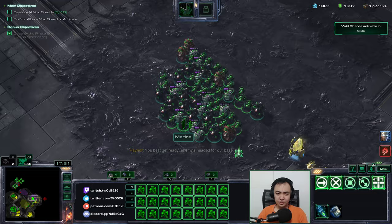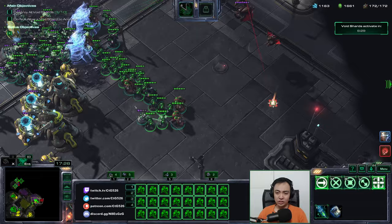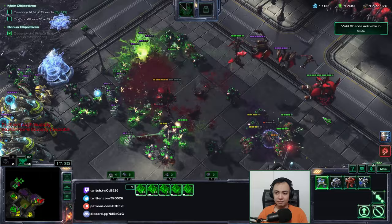In general, you want to have about four Orbital Commands and five barracks — that's generally the number you want as Raynor. You can just stim in and keep fighting.